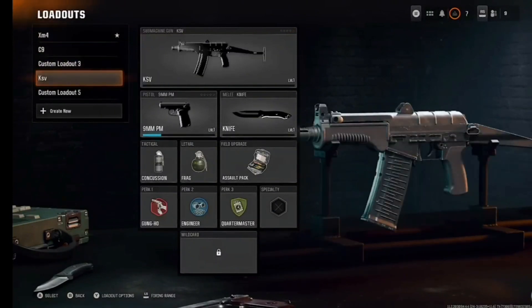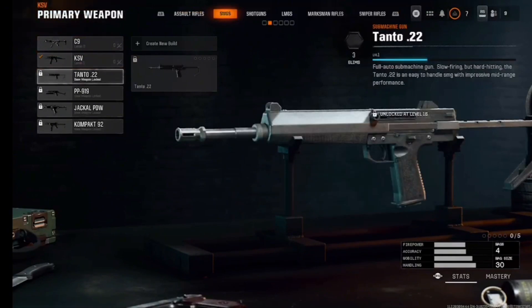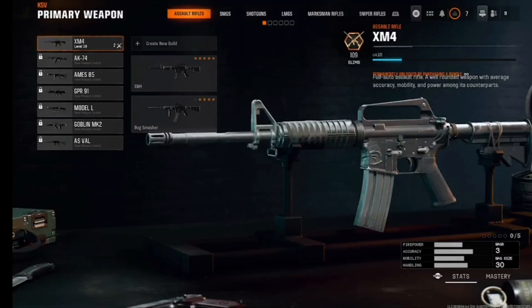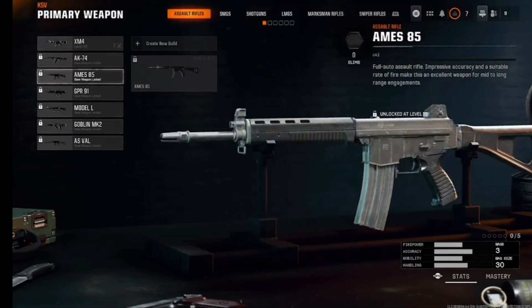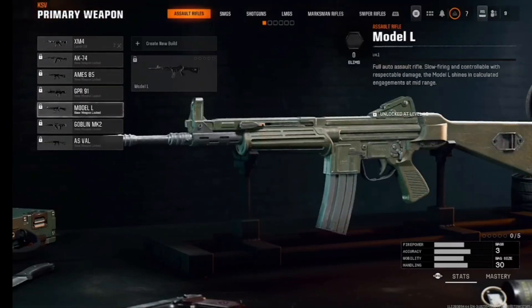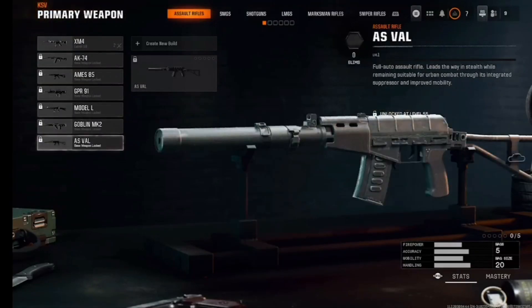I did actually unlock the second DMR - I unlocked the KSV. Starting from the top of the weapon list, we've got the S14, then the DACS 24, then the AMS 85, then the GPR 91, and then the Model L, the Goblin MK2, and the Yas Thou.